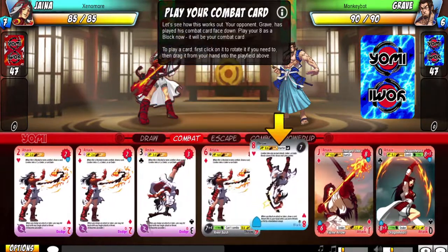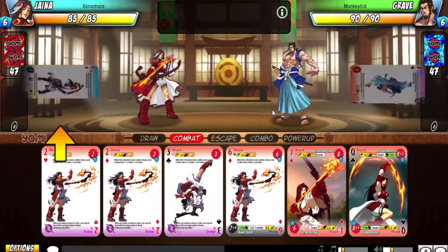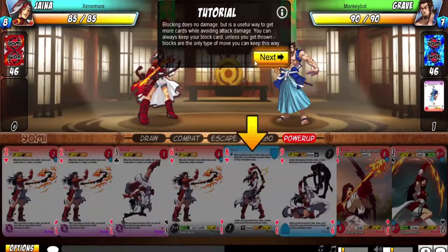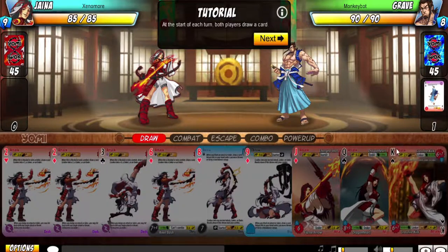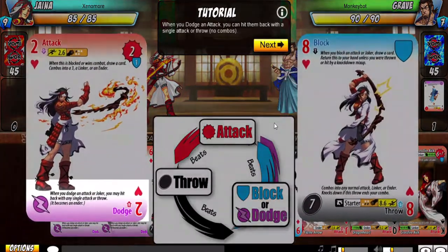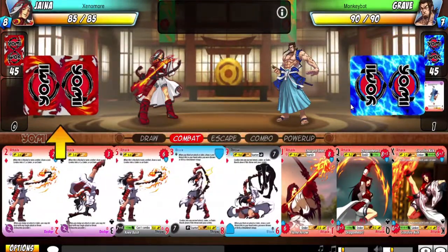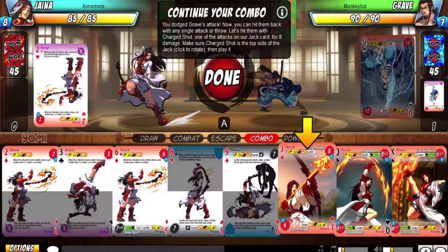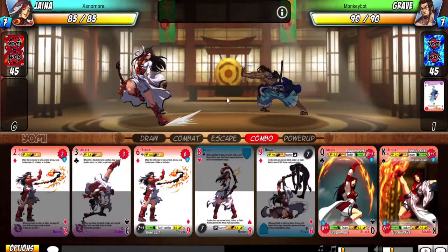I'm going to play this one as a block. My block wins, I draw a card. Blocking does no damage, but it's a useful way to get more cards while avoiding attack damage. You can always keep your block card unless you get thrown. I like a defensive playstyle. So I play this as a dodge — then he's going to throw for a really big attack, he's going to be left open, and now I can continue the combo with a combo starter or a chain.